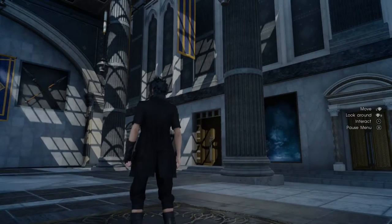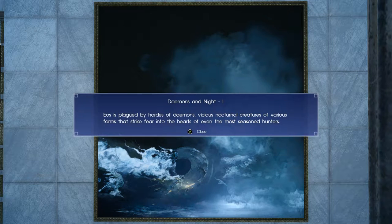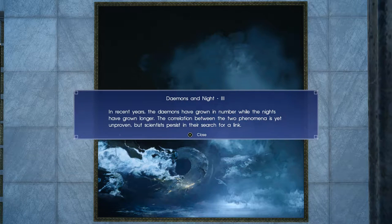Let's go and see the lore. Eos is plagued by hordes of daemons — vicious nocturnal creatures of various forms that strike fear into the hearts of even the most seasoned hunters. Demons are denizens of the night, and the more predatory among them are drawn to the roads after dark. The demons have grown in number while the nights have grown longer.